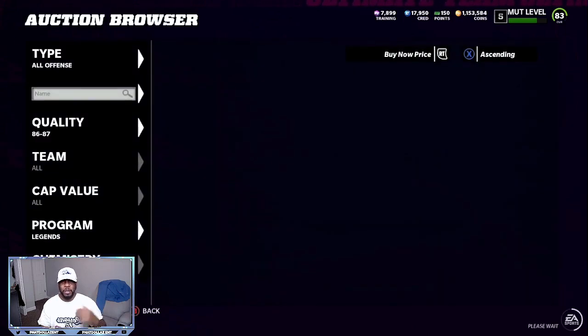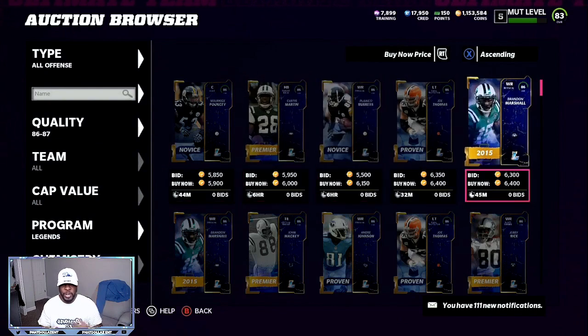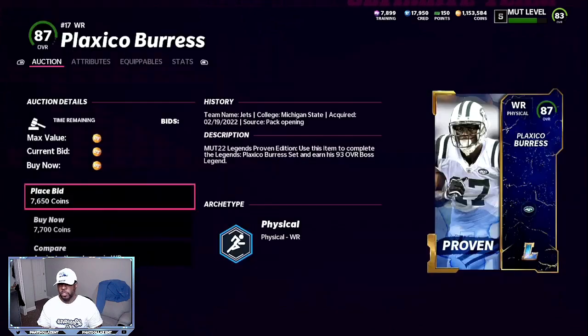I did this last night on stream two to three different times. Also, if you have extra training you can do the re-rolls. The best method for re-rolls is to pull a pack back out of the store, go back in, and pull a pack back out again. If you were on stream, you saw me pulling two to three 97s and four 94s in a row, plus a lot of 91s.